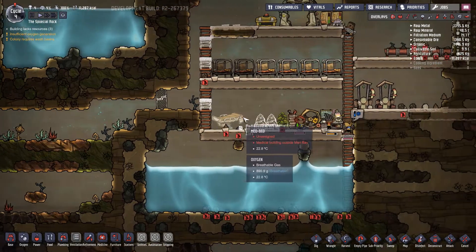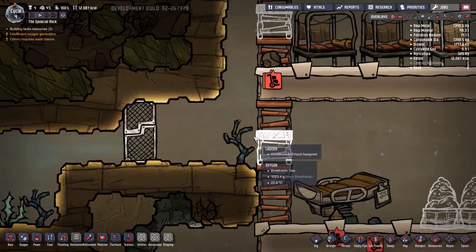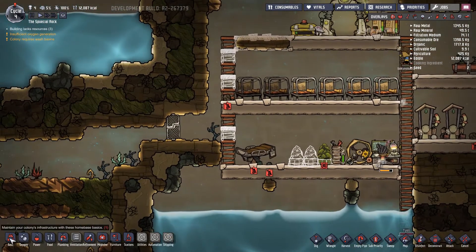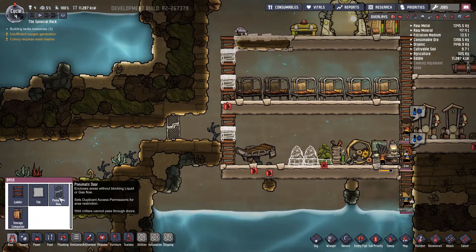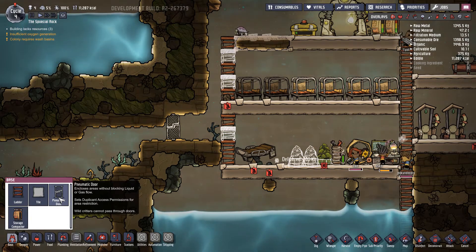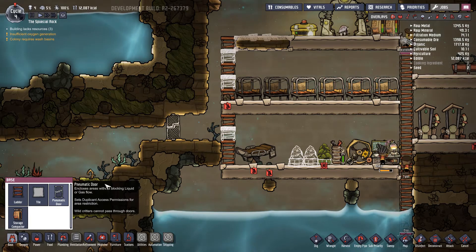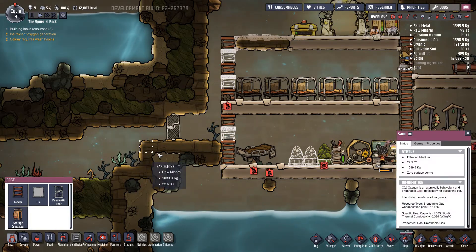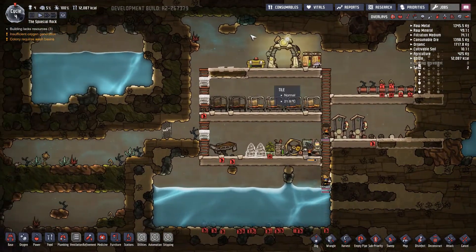Oh, they built a door. That's nice - wait, it's a mesh door. Which means oxygen goes through? Wait - did I build it for nothing? Sets duplicants access. Okay, without blocking liquid or gas flow. That feels bad. I built it for nothing. Well, we live and learn.